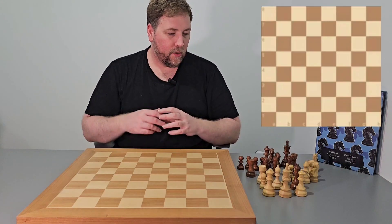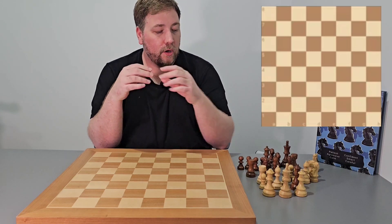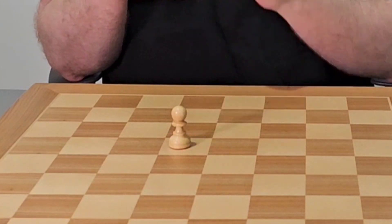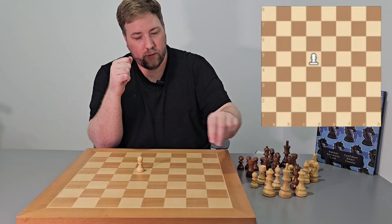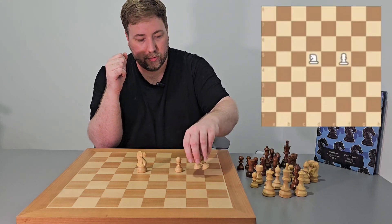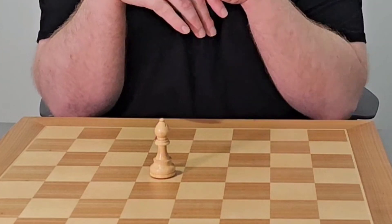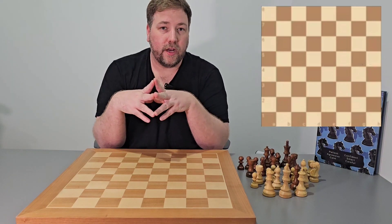When we look at pieces, we look at them in values — that could be in point value or pawn value. I normally look at them in point value, but some people like to compare them to the amount of pawns they could be worth. We start with the pawn — the pawn is worth one point or one pawn. The knight is worth three points or three pawns. The bishop is also worth three points.